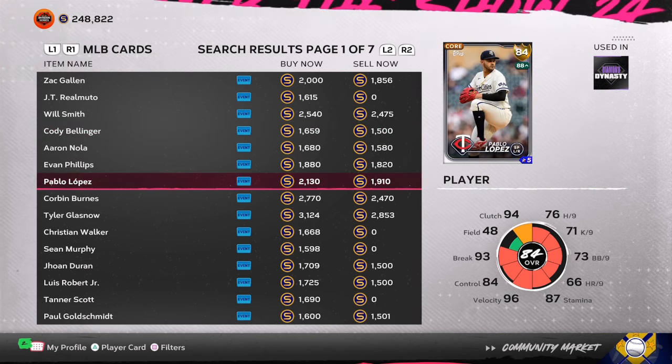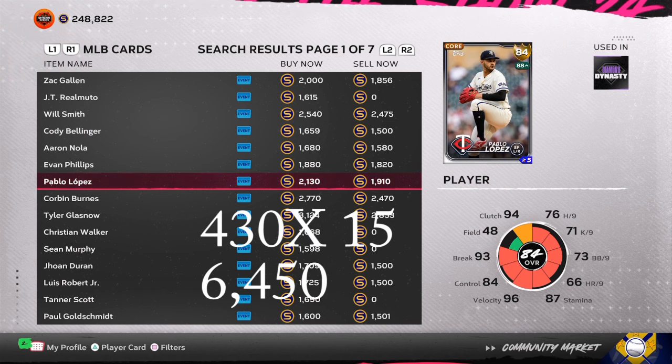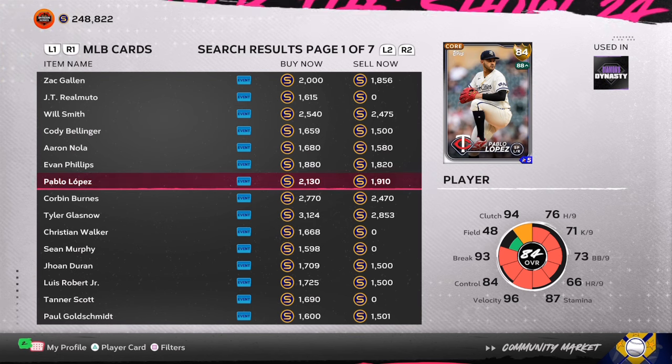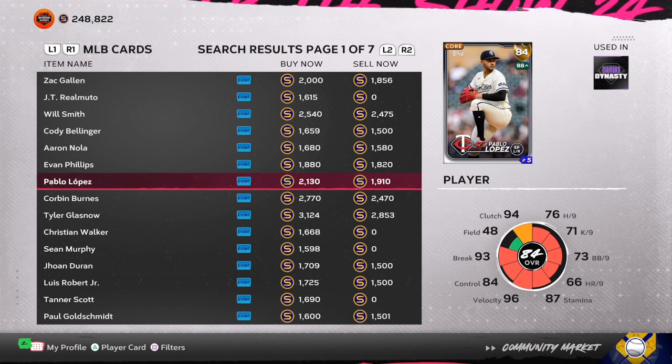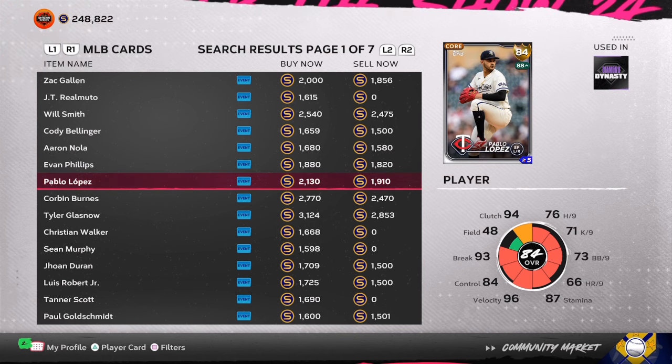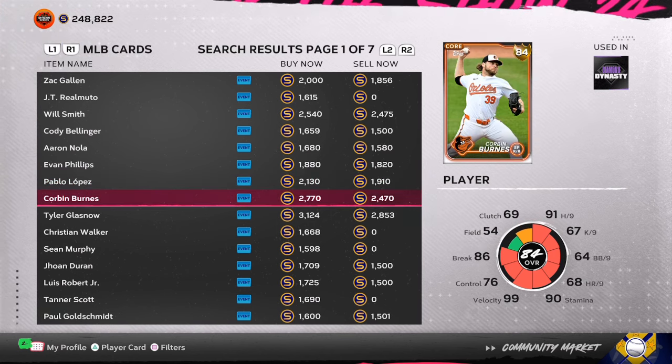An early investment — Pablo Lopez. He has some iffy games, but look at this: up to 2,130 stubs. We were getting him for 1,500 stubs — that's a guaranteed 6,000 stub profit if you only have 15 of them. Three of the cards — one got supercharged and three of the cards have almost double profit on them.